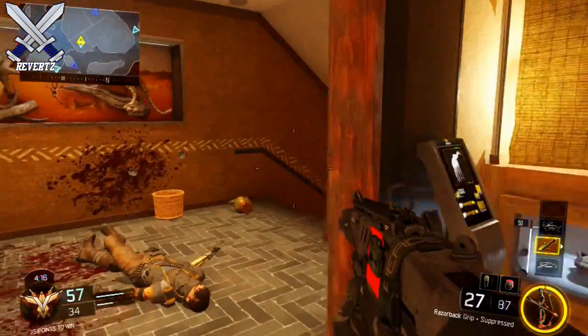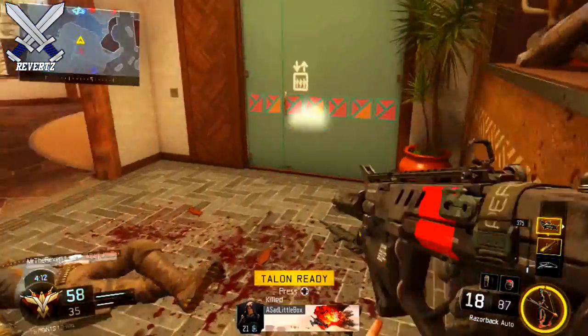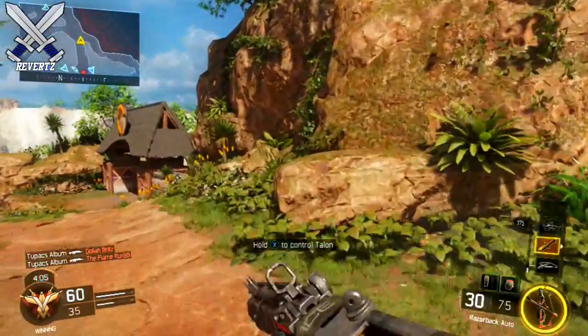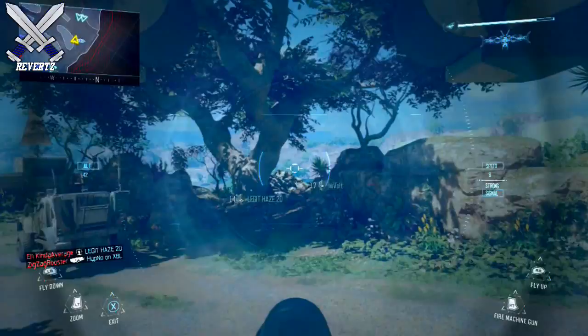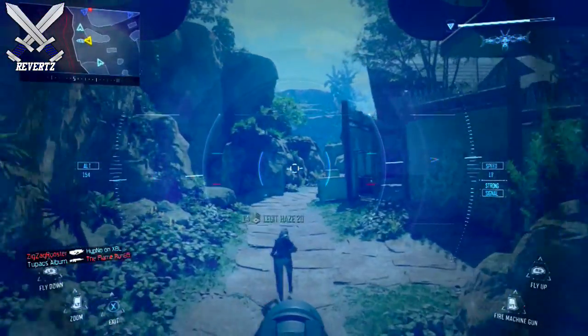Now the first thing I noticed is the layout is very similar to the Black Ops 3 multiplayer main menu, so that's one thing that makes me believe this image is in fact legit. Also to the right we can see what appears to be ranks or achievements, so if that's what these symbols are, there's probably going to be some kind of competitive zombies coming to Black Ops 3. And I believe this image might have been taken from the recent GameStop Expo, but I'm not 100% sure.